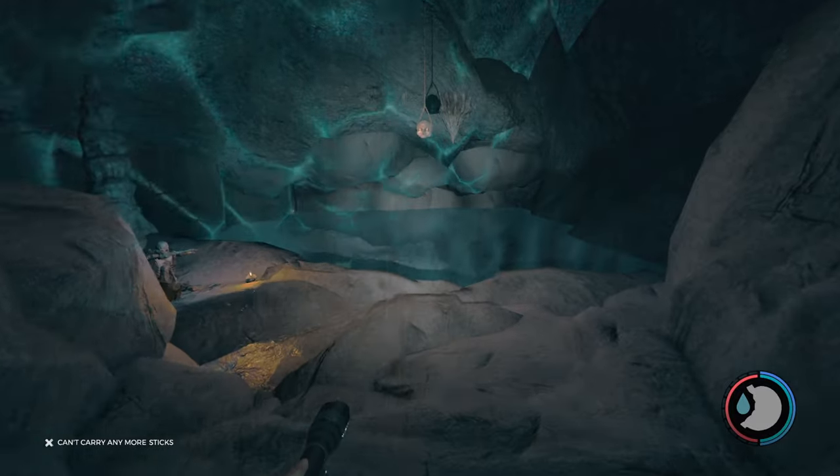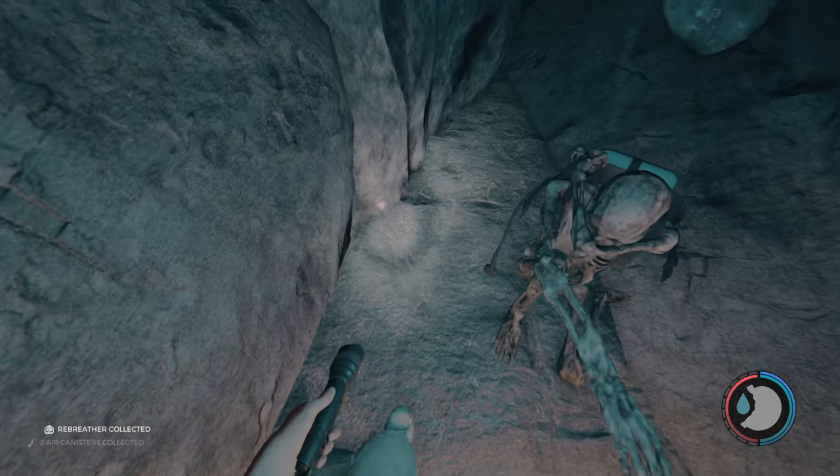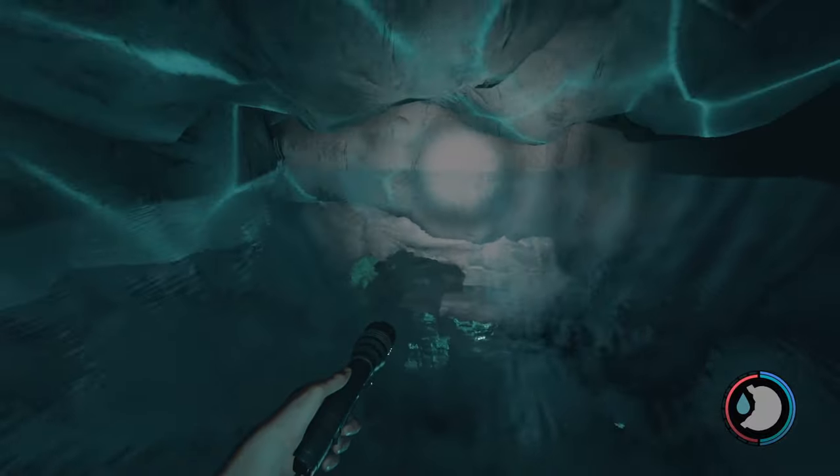Heading on out to this area — if you go right to this dead guy right here, you will find the rebreather. And there we go. If you jump in the water, it'll put the rebreather on automatically. So let's hop on in.